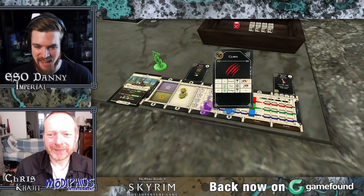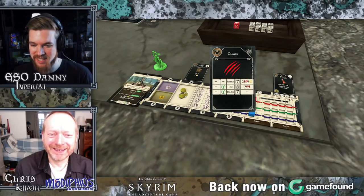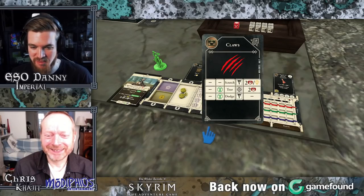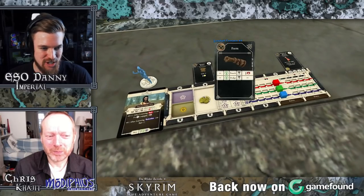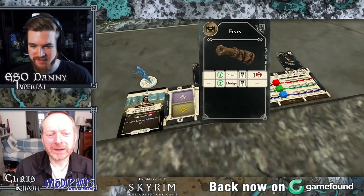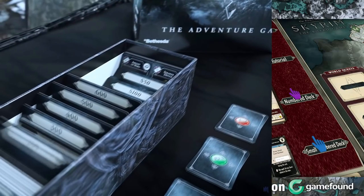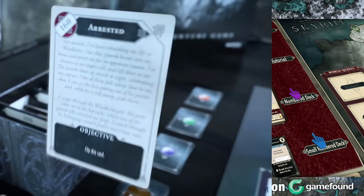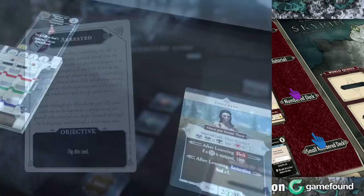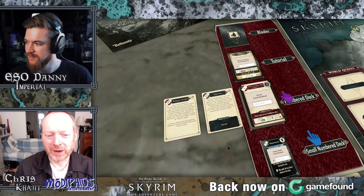Sometimes in the game we might be without our gear, so we have to resort to whatever we've got to hand. Luckily the Khajiit is pretty good with his claws. You seem to do a lot more damage with your claws than my basic fists. I'm saying the stamina, health, and magic, which we'll get into in a moment — but it already reminds me of Skyrim. I already feel like I can jump into this.